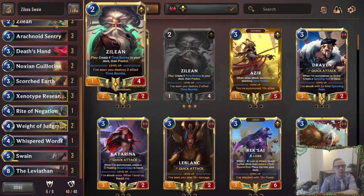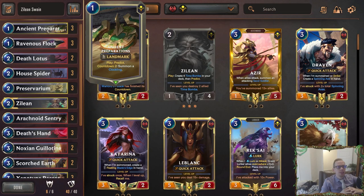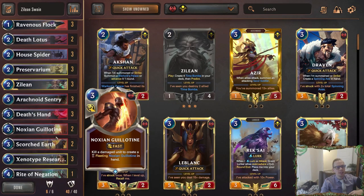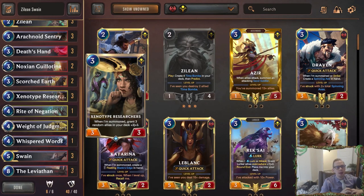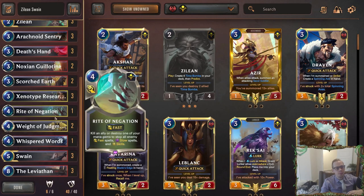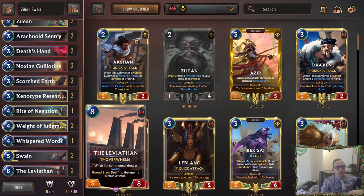Finding Zillion early is really the goal — we want Zillion on round two each game. We're running three Ancient Preparations so if we don't find Zillion for round two we can use those to look for it. We also have a couple Death Lotuses, kind of a poor time bomb but can do damage to battling units to help Guillotine and Scorched Earth. Because we're playing Ancient Preparations for a body that's not a real unit, we don't have many real units, so Xenotype Researchers is in here — giving Zillion or Swain plus-three plus-three is a big deal. Weighted Judgment also helps level up Swain quickly, we turbo-level Swain, use time bombs, kill damage units, then finish with Leviathan plus Swain.